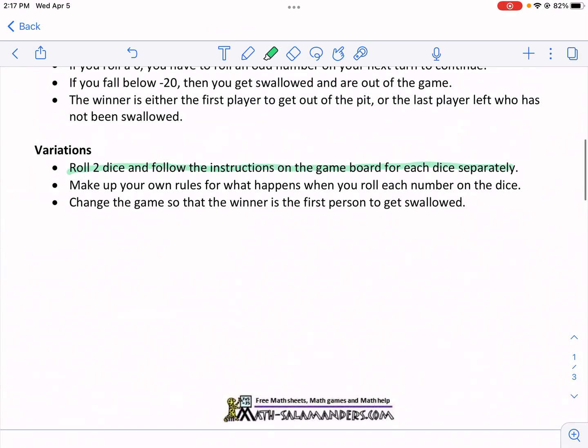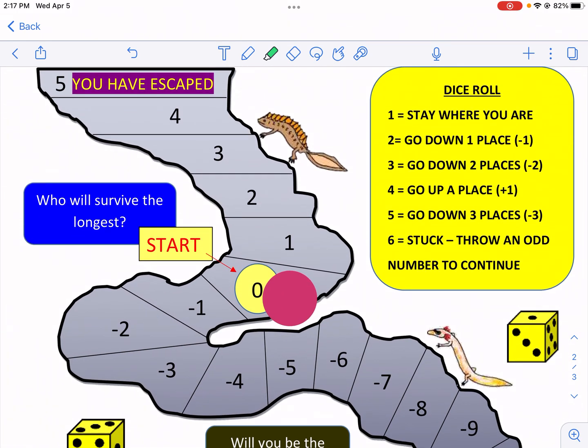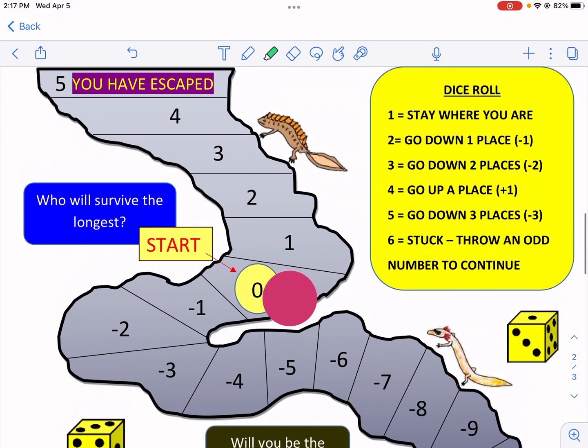I'm going to be using the variation where I roll two dice instead of one and use them separately. I think that's a good way to play so you can add integers and learn how to add integers — it's a little bit more effective and a little bit more fun. I'm starting on zero — you can see my little pink token.